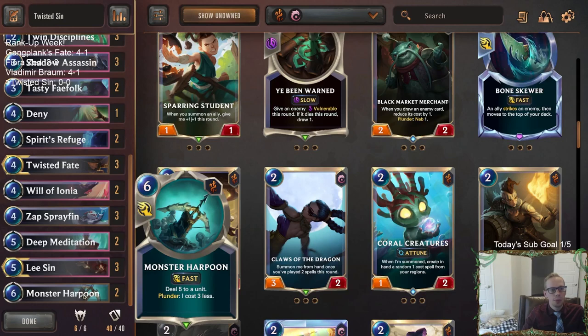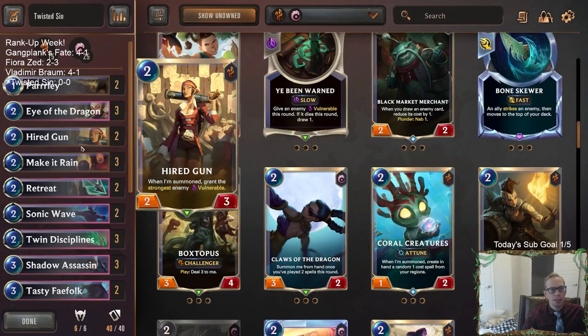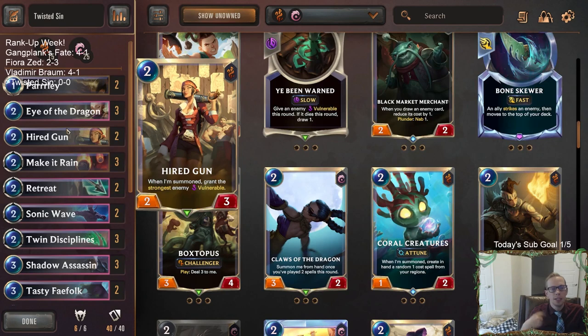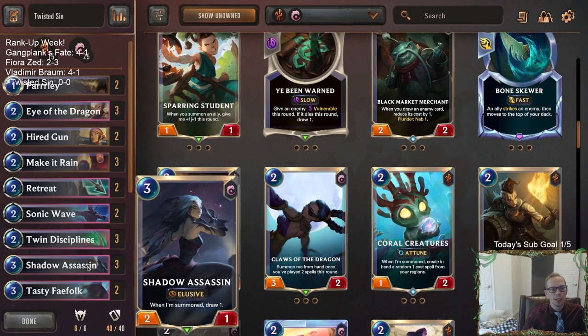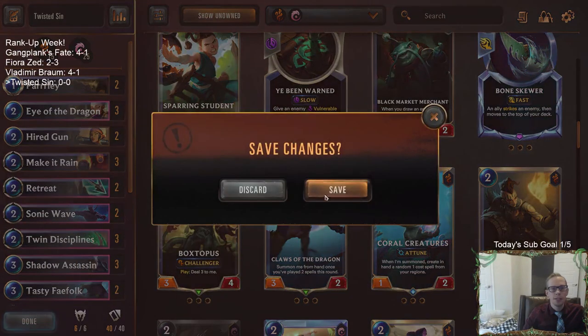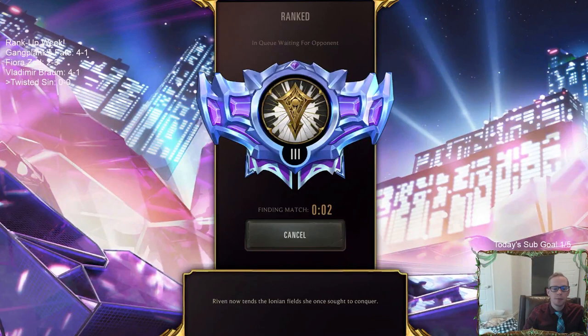We're going to have Monster Harpoon. If we can turn on Plunder from either Twisted Fate red card, Parlay, or Make It Rain, it should be pretty good. Higher Gun will be our other two-drop — good with Retreat, Return, and everything like that. Give things vulnerable so your Dragglings can challenge them. It should work well with Dragglings or Quick Attack Twisted Fate. So let's give it a try — let's play some Twisted Fate Lee Sin. This should be a slower control deck. Let's go have some fun.